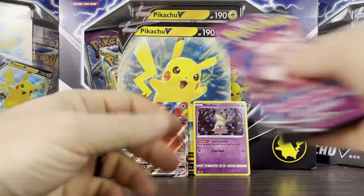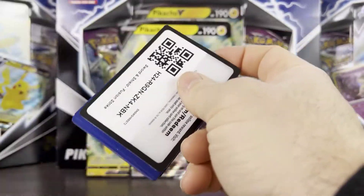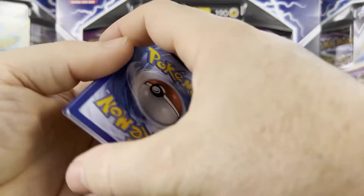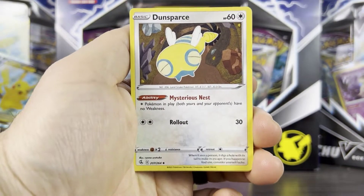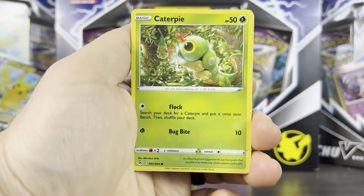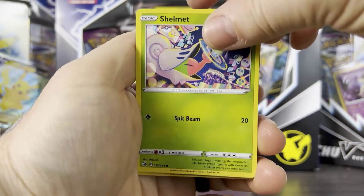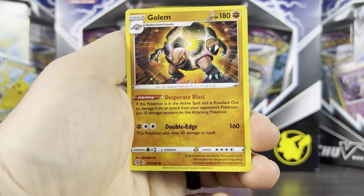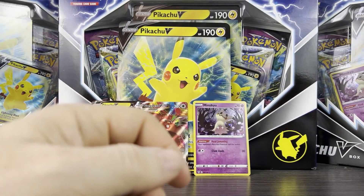We're one for one, so let's open a new Fusion Strike pack. Giving away the code — one, two, three and four. We get a fighting energy, Dodrio, Spearow, Helioptile, Sharpedo, Sandshrew, Caterpie, Vespiquen, Drillbur, Shelmet, Slowpoke. Our reverse holo is Penny, and our rare is Golem — a non-holo rare.